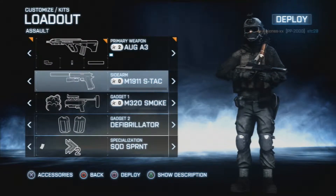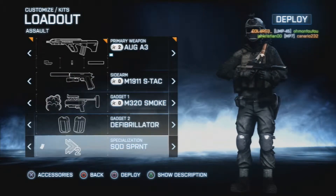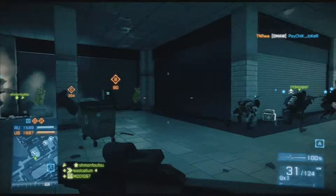Hi guys, it's Battlefield 3 Gun Loadout, episode 7. We've got the AUG, the M1911 S-TAC, the M320 Smoke, the Flipper and Squad Sprint 2. With the AUG A3, we've got Reflex RDS, Foregrip and a Suppressor, and no Camo.